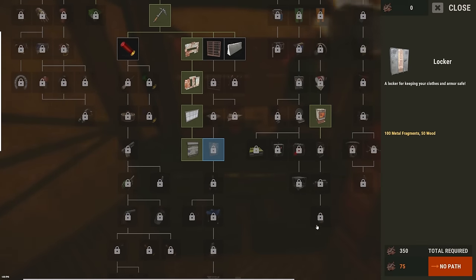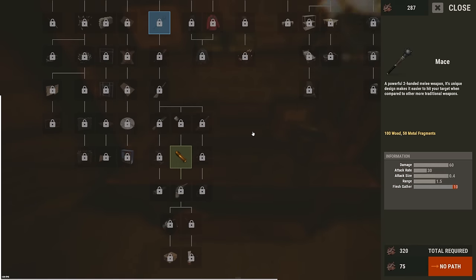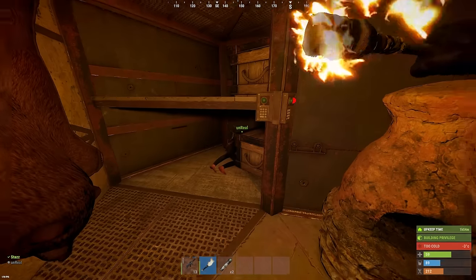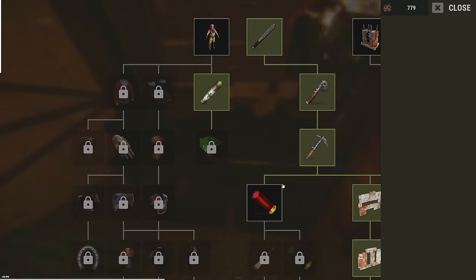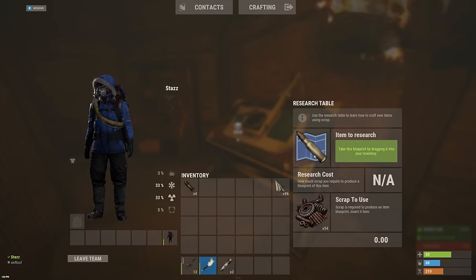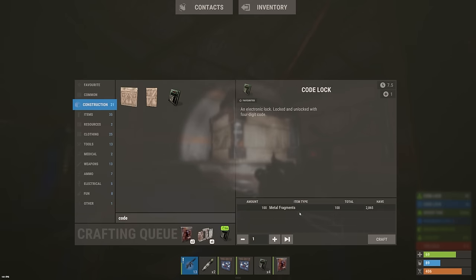I'll do some base stuff for now. I want to research a bed and a locker — locker is 350 scrap and the bed is Tier 1. Let me see if we have a Tier 1 bench. It's 230 scrap, we have enough — I'll research this first. We got the bed. I need to research the locker as well. They cost a lot of scrap but we're going to need them. 350 going here. The triangle floor hatch is also good to research.